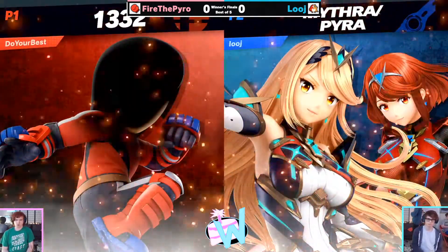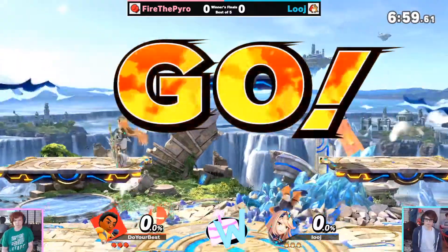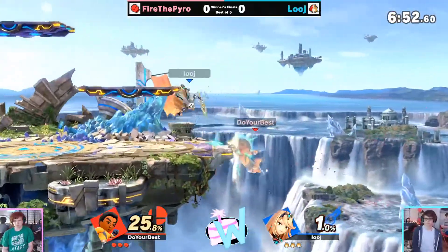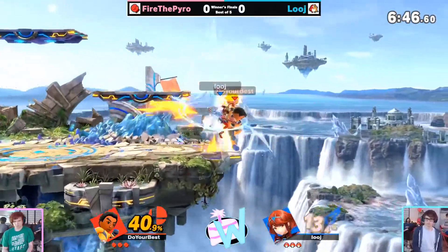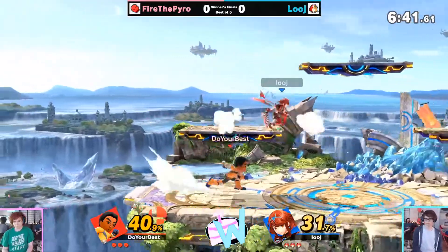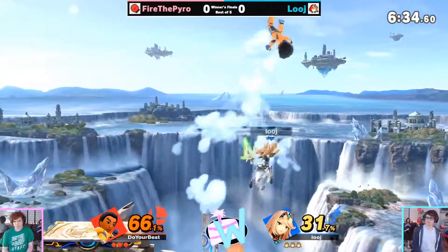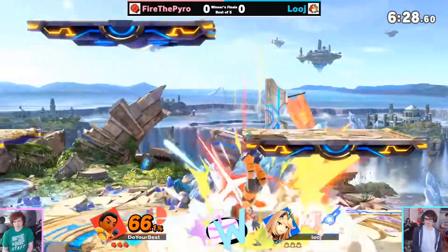Hopping into Winner's Finals now — we got Luge into FTP. They did play before in round robin; I think FTP took the set, though I may not be correct on that. Right now Luge is pulling the advantage, keeping FTP in the corner, managing to get just barely by that ledge and actually punish Luge for trying to hold that ledge trap a little bit too early on the up-B — not quite as much range as you'd expect.